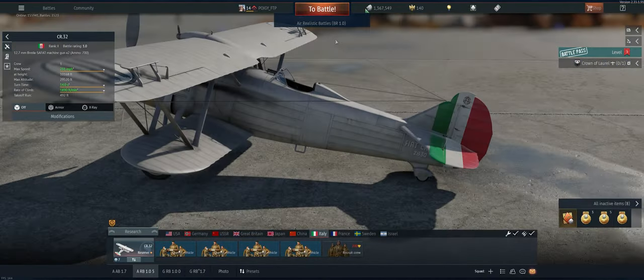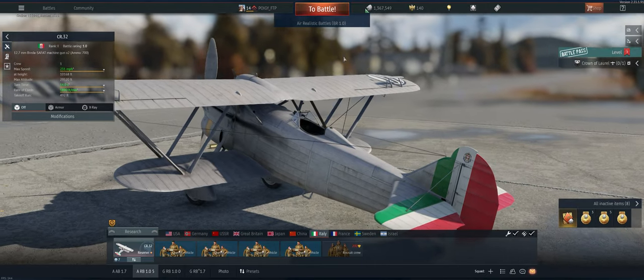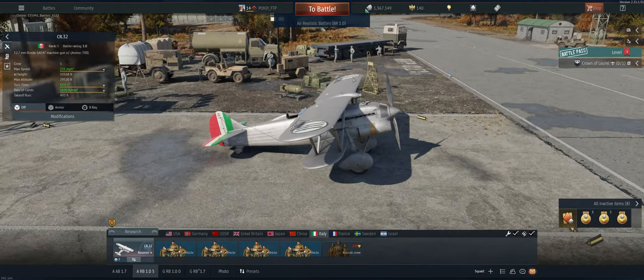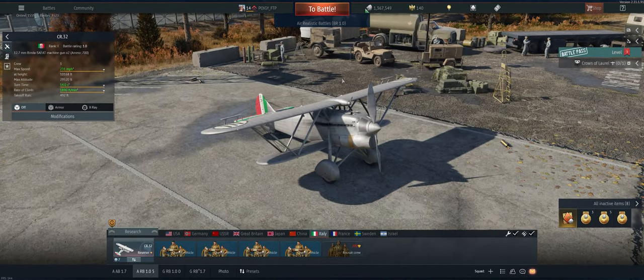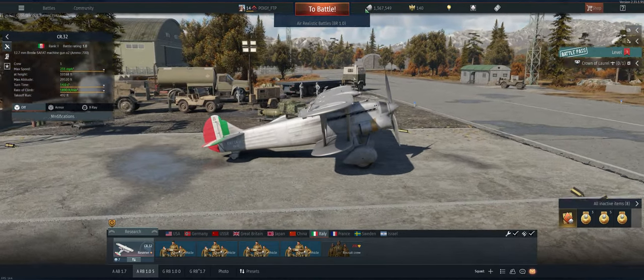Hey guys, welcome back to the channel. Poggy here, getting ready to take out the Italian Reserve CR-32 in Air Realistic. We just came off a really good game in this thing — we had 6 air kills, 18 ground, so I'm going to stop talking shit about it. It can do really well.